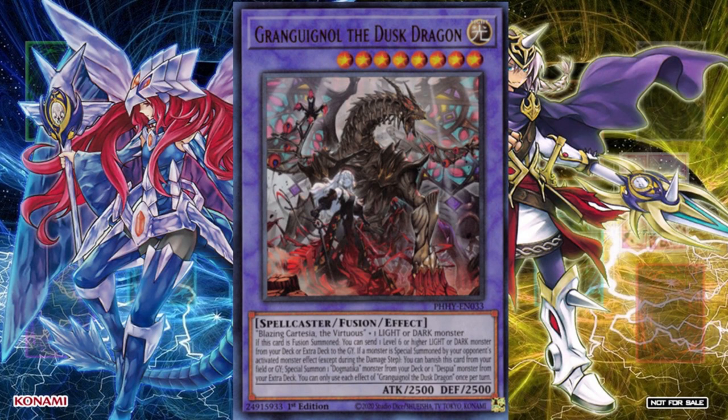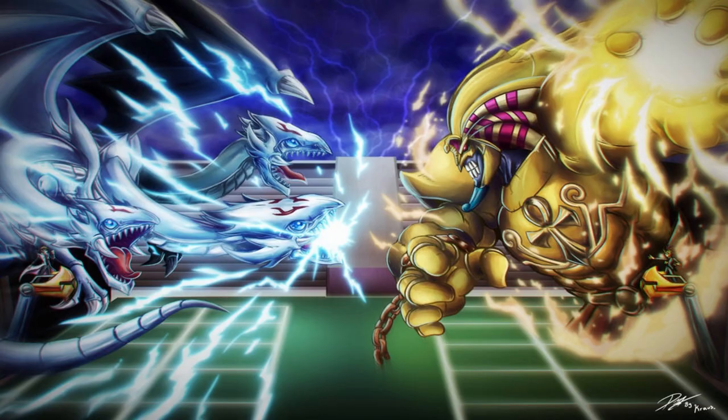Grang Wignall the Dusk Dragon, as you can see in front of you, has the following effect: If this card is Fusion Summoned, you can send one level 6 or higher light or dark monster from your deck or extra deck to the graveyard. If a monster is Special Summoned by your opponent's Activated Monster Effect, except during the damage step, you can banish this card from your field or graveyard, Special Summon 1 Dogmatica Monster from your deck, or 1 Despia Monster from your extra deck. You can only use each effect of Grang Wignall the Dusk Dragon once per turn.